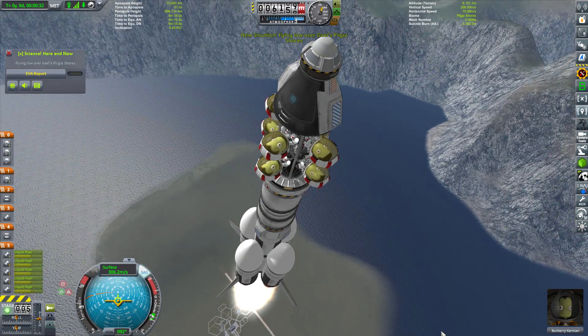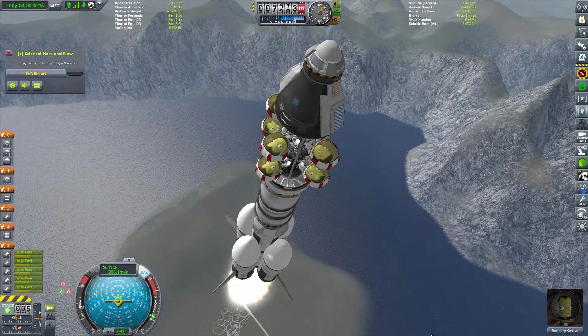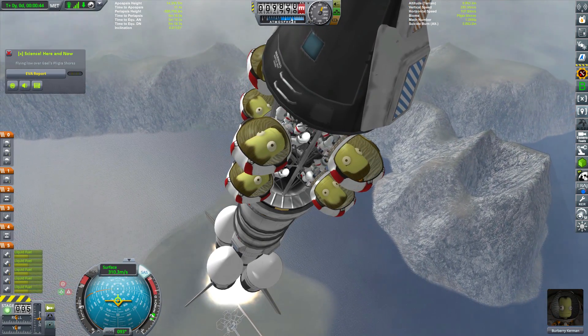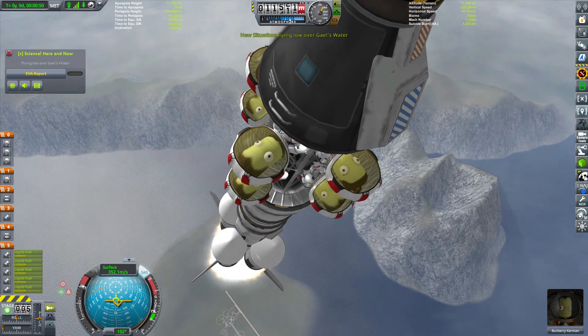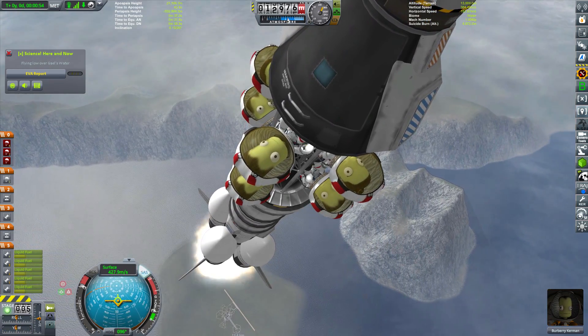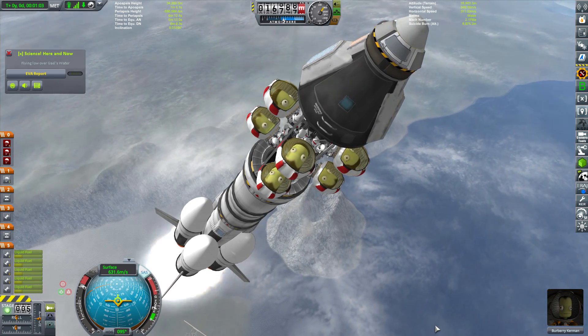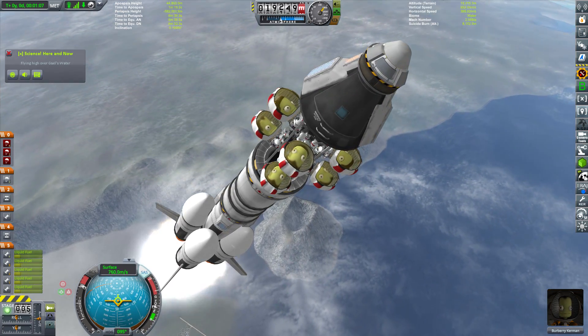If you're new to this series and haven't checked out the other videos, there's a playlist link in the top right appearing now. We aren't all that far into the game at this point, so checking that out would make a lot of sense. If you want to try this Galileo's Planet Pack installation, there's quite a bit of information in those first few episodes showing how to set up and install everything.